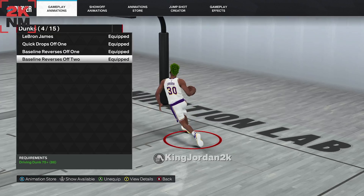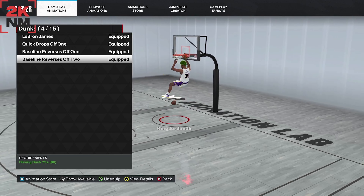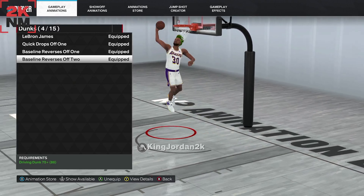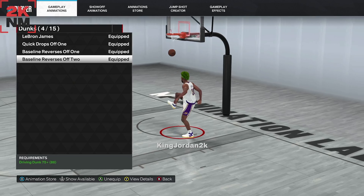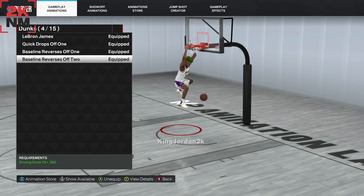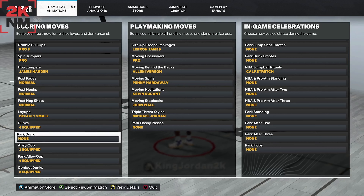Baseline Reverse Two is a simple two-hand dunk. As you can see, I only have four dunking packages equipped — not all 15 — because these dunks really work and I rarely get blocked on offense going to the rim. Put these badges on and keep these dunk packages in mind, and you should be fine.